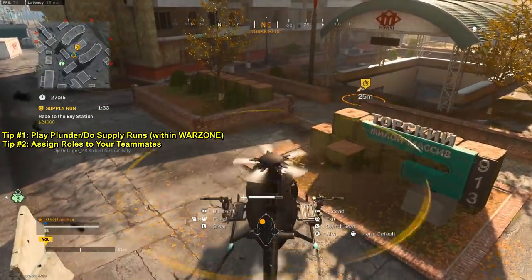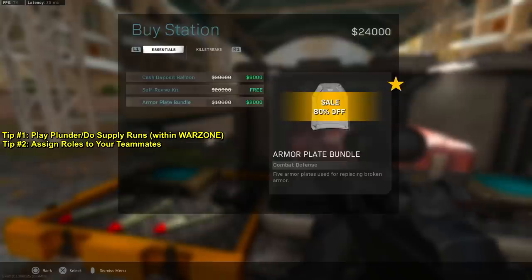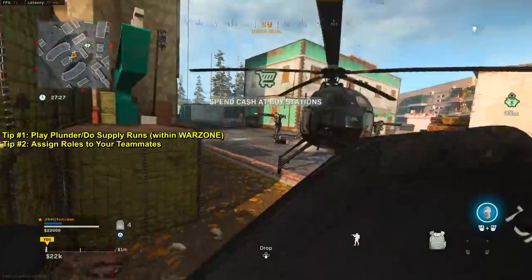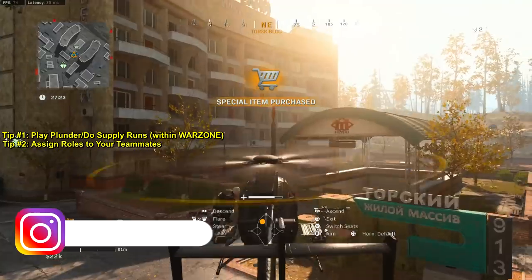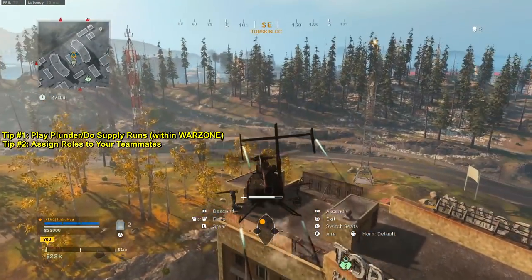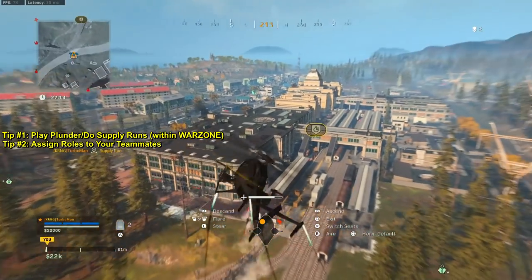Supply runs are the best objectives you can do — it takes literally seconds to finish. All you have to do is get to the objective and stand there. Keep in mind, all your teammates have to have their weapons out in order for this to level up your weapons. If you don't have it out while capturing objectives, it's just not going to work. Always have your weapon out at all times before you capture an objective.